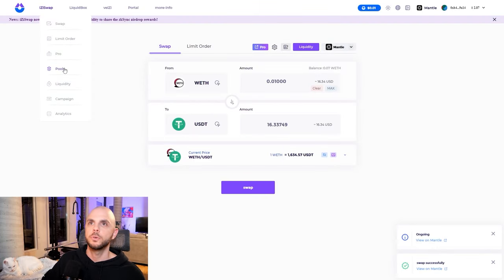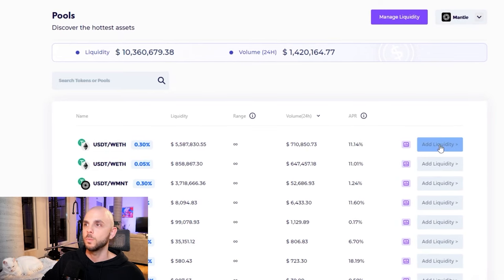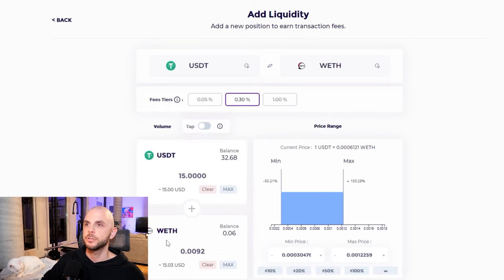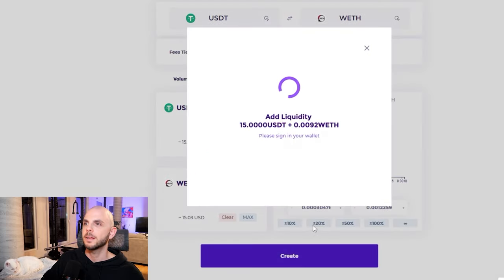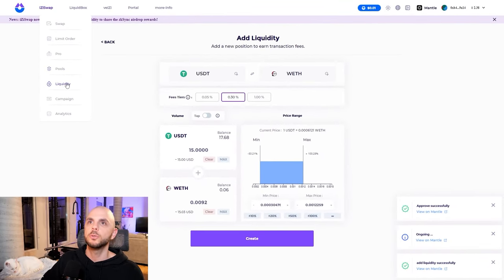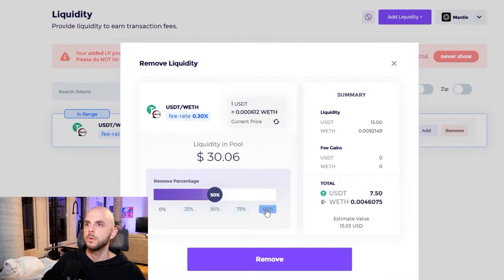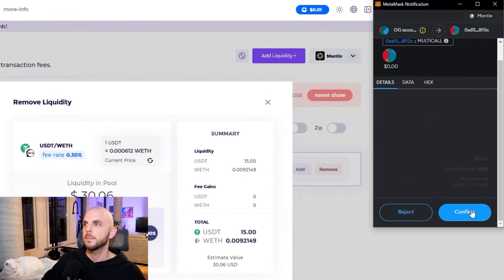Next, we're going to allocate to one of their pools. I'm just going to pick the first one since I did USDT and wETH. Add liquidity — I'm going to put 15, it should autofill. You're going to have to approve both USDT and wETH, and we can click create in order to add liquidity. When two months has gone by and I want to get my money back, instead of going to pools you would just go to liquidity and then it pops up. You just click here, remove, select how much you want to remove, remove, your MetaMask pops up, and confirm.